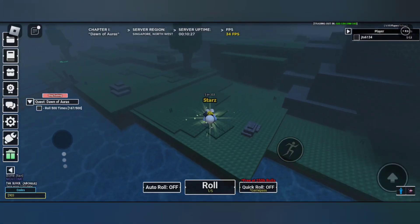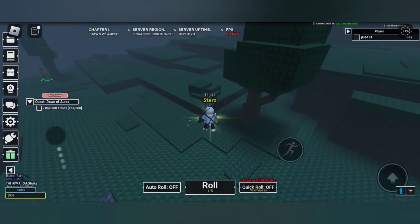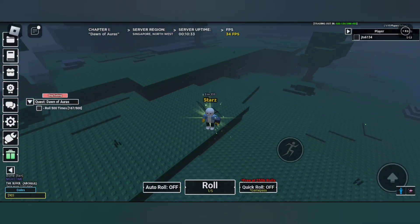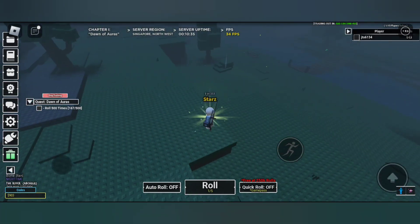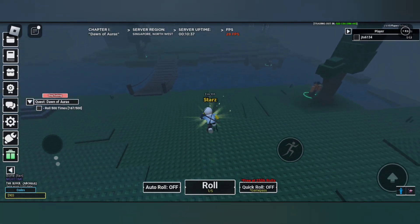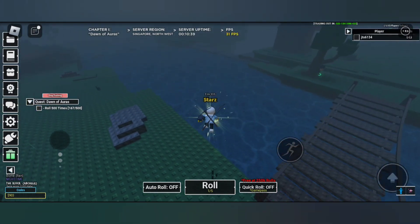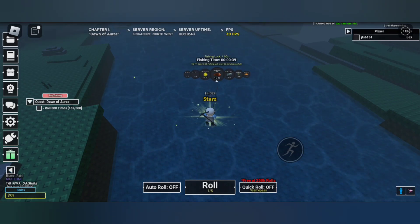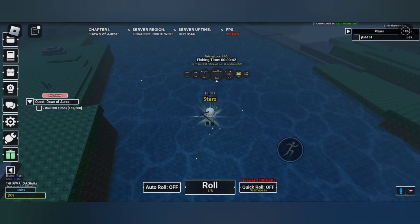Hi, welcome to the video. In this video I'll be showing you how to get the octopus. You can get the octopus by fishing — it's a 1 in 100 chance, so make sure you spend more time fishing.